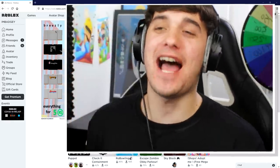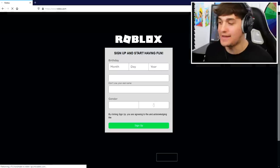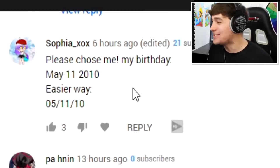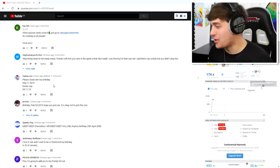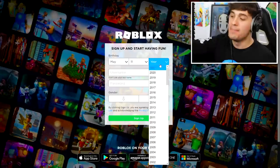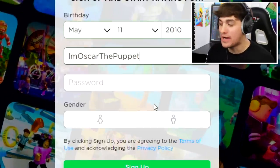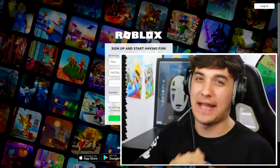Ladies and gentlemen, you've read the title, you've seen the thumbnail. Today, we're going to be creating a Muppet who is green. We're going to create this account right now. And before we start, the first thing I've got to do is what I do in every video. I'm here on my previous video, scrolling down. What's up, Sophia? Nice to meet you. Please choose my birthday — May 11th, 2010. Shout out to you, Sophia. I'm going to use this birthday to create our account today. Make sure you put your birthday in the comment section so I can use it for the next disguise trolling video. The name we're going to use is I'mOscarThePuppet. Let's sign up and begin creating the ultimate Oscar the Puppet avatar.